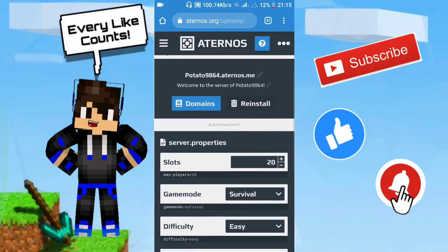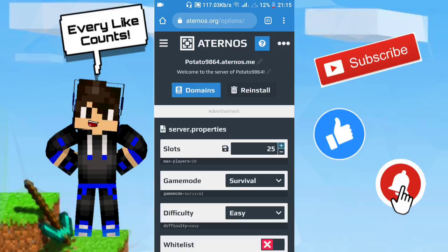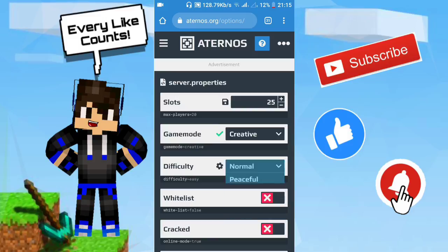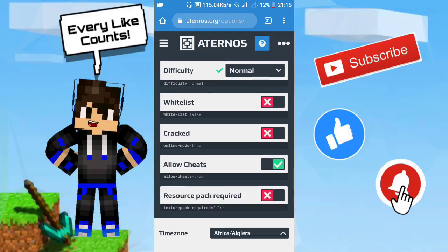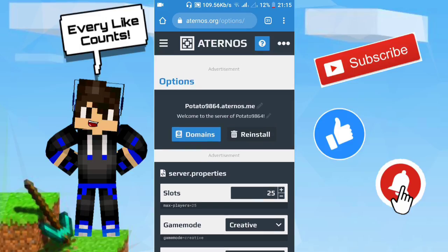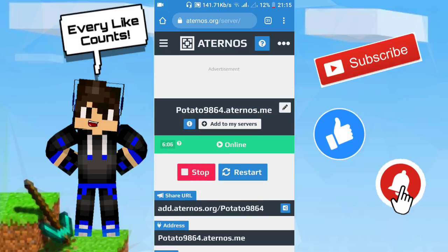In the Configure Server section, you can change the player slots — for example, let's make it 25. You can also change the game mode to Creative, change the difficulty to Normal, and enable cheats and other settings. There's a lot you can change. Just click Save on each setting and you'll be done.